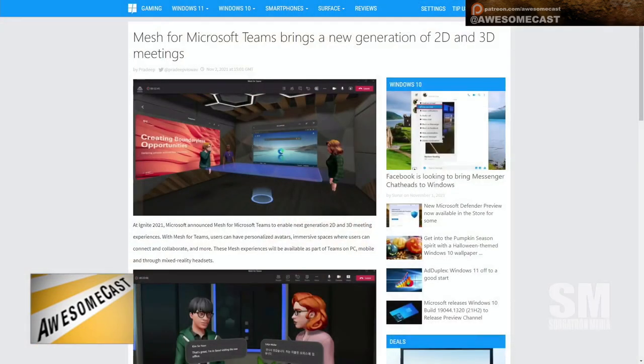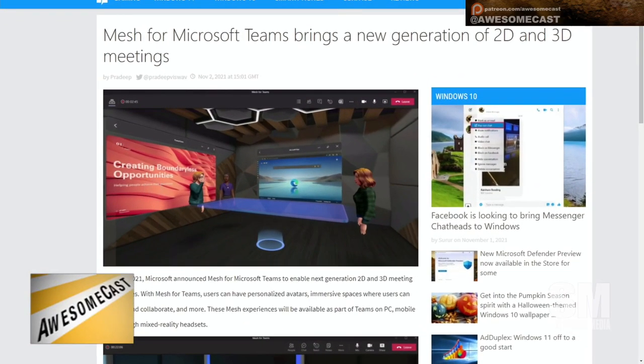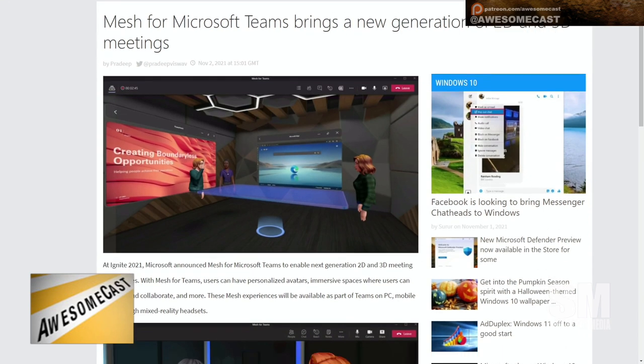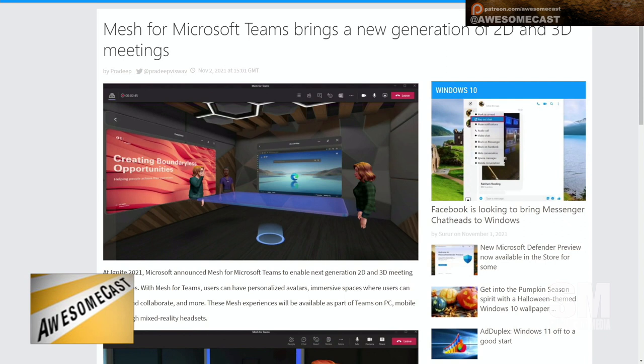So tell me a little about it. Ignite kicked off and one of the things they announced was some of the 2D and 3D Microsoft Teams stuff, including Mesh, which brings kind of the 3D virtual reality avatar experience. I don't know what's creepier — that they're floating torsos in a room, or that they're running Microsoft Edge.